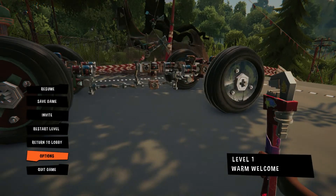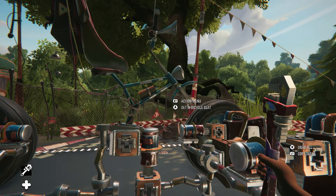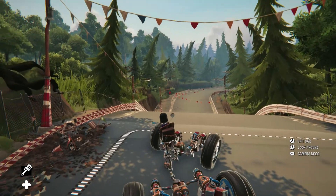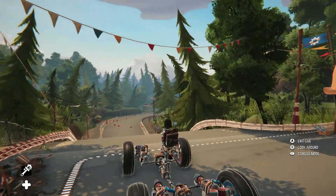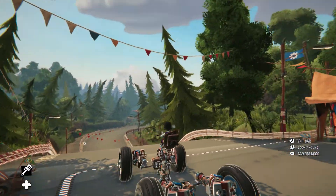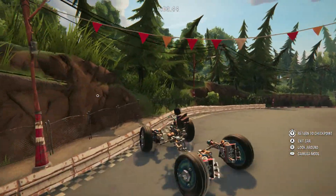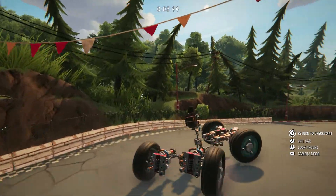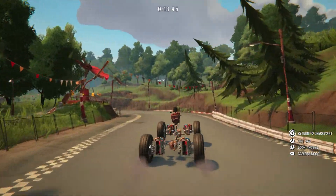Here we go - get in bicycle seat. I'm guessing you move the car like this? Okay, so the right stick is to look around. You accelerate as you do in any other game. Oh wow, wow, wow - okay this is very difficult!